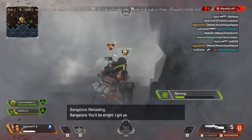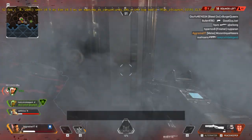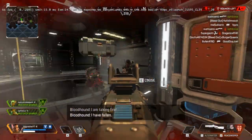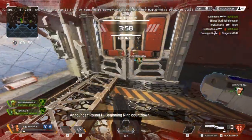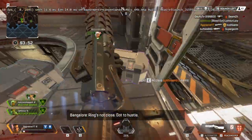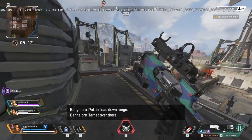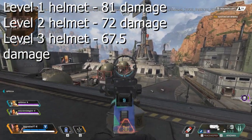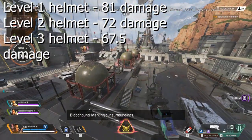Before we cover when helmets are involved, something to consider is that it deals reduced damage to the legs — 40.5 damage to be exact, which shows as 41 in-game. When it comes to helmets, I did the math: with no helmet you deal 81 damage on headshots, with level 1 and level 2 helmets you deal 72, and with a level 3 helmet you deal 67.5 or 68.